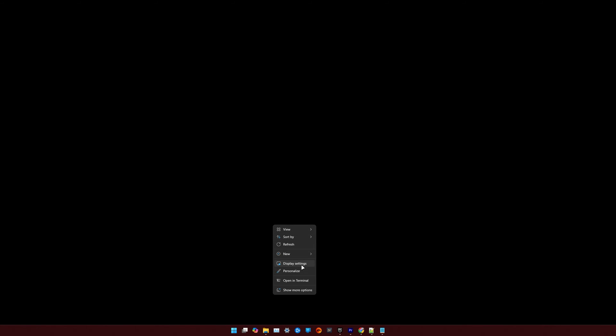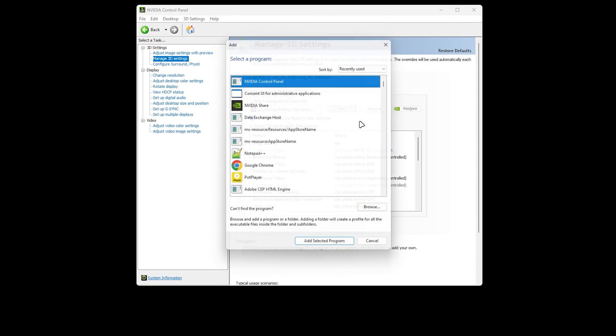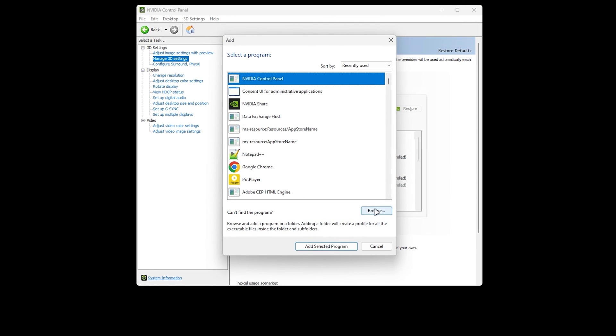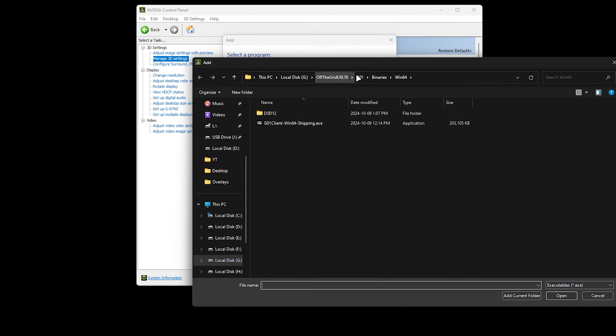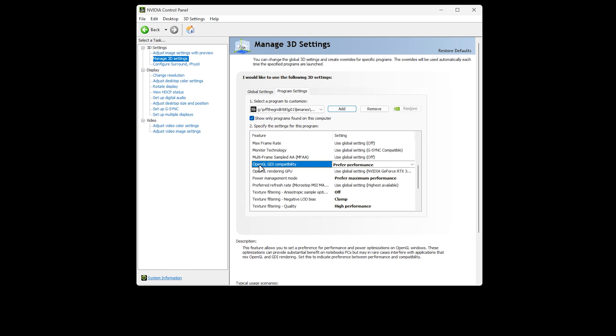After that we're gonna change the settings in the NVIDIA Control Panel. We'll add our program, which will be found under Off The Grid > G1 > Binaries > Win64 — this is where you will find the game EXE file. We're gonna add that and change a couple of settings. Just copy and paste my settings from here and hit Apply.